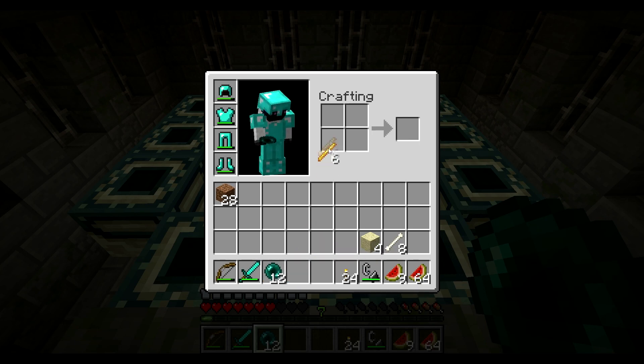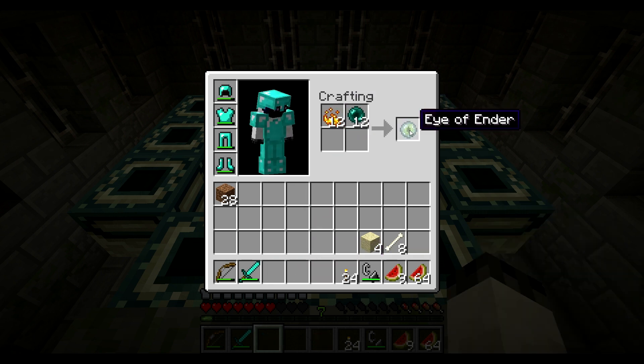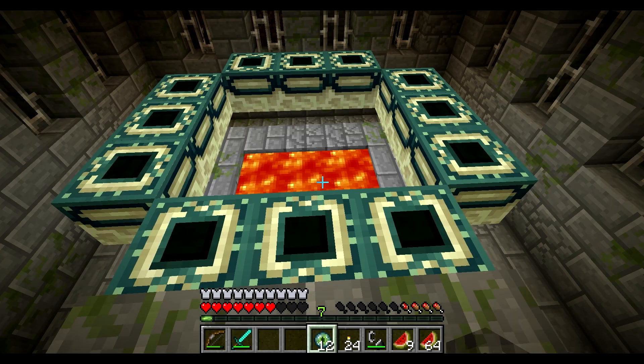We are back at the stronghold. First you need to take the blaze rods, put them into your crafting slots to create blaze powder, and then you combine the ender pearls and the blaze powder.